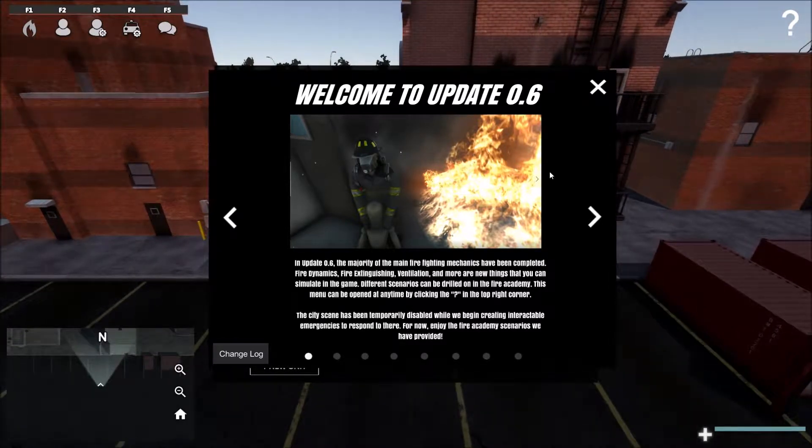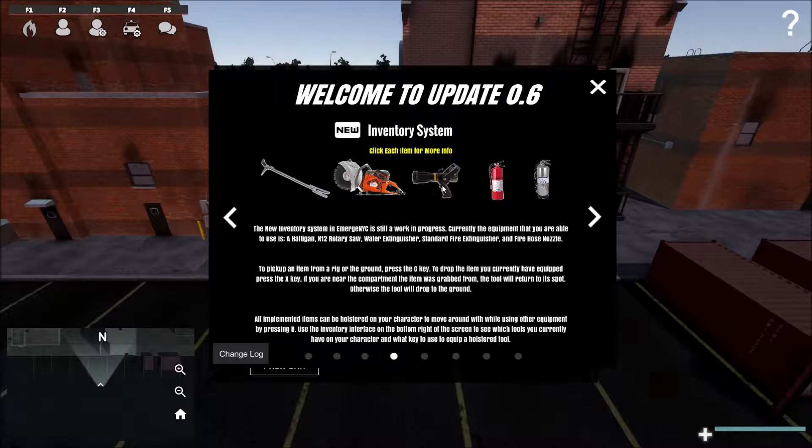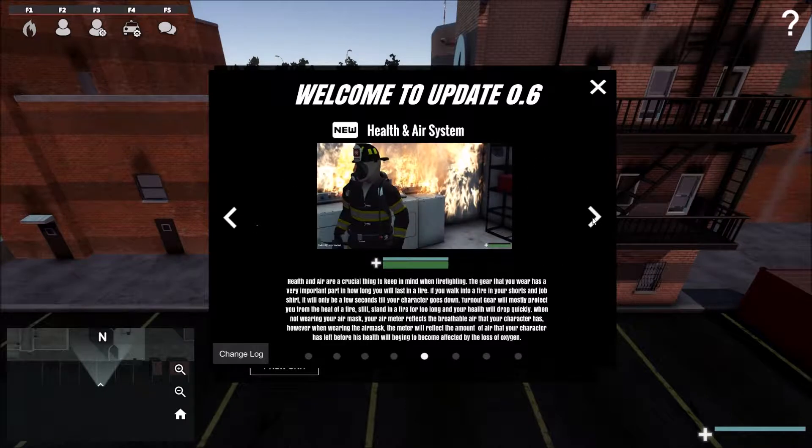Anyway, I just want to mention there's a new update. I just clicked on the game and there's a new update — they added new tools, and there's a hose saw. There are also new scenarios you can play.